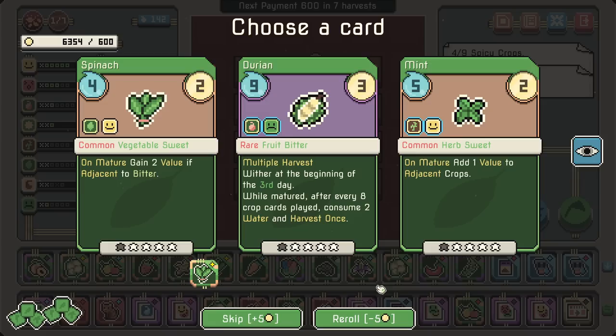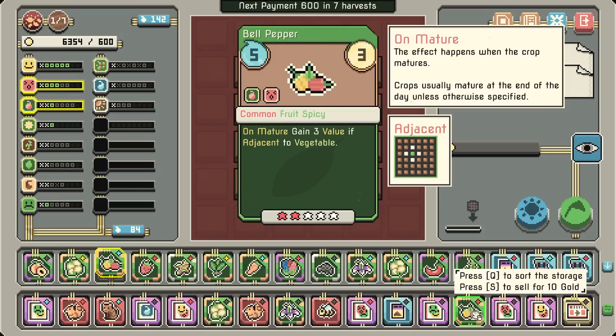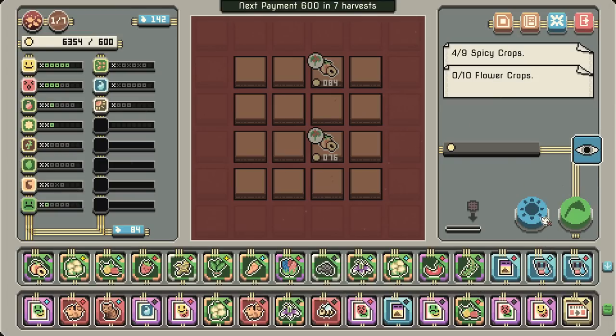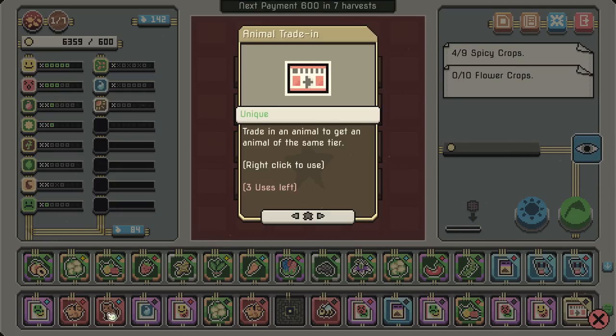We really gotta start pruning things down now. Bitter fruit: wither at the beginning of the third day, while matured, and after every eight crop cards played, consume two water and harvest once. That seems actually very good and is justification for using all the plots. Do we have anything to combine here right now? I don't think so — it's hard to say. Can't use that yet — I'll ditch that for now.